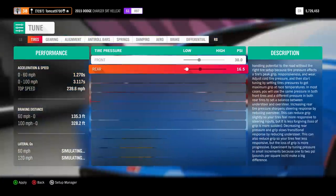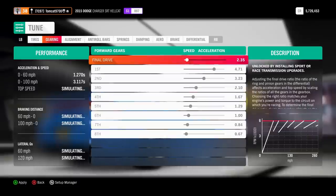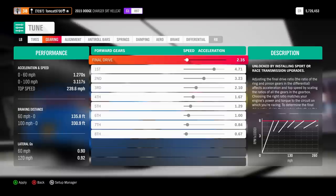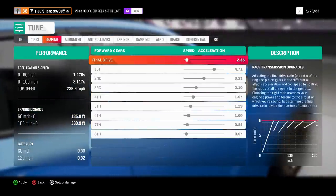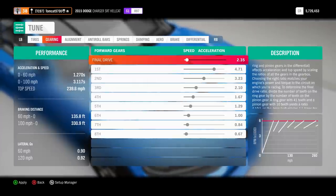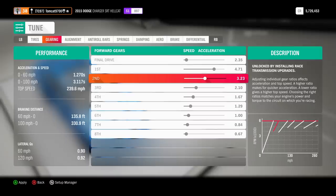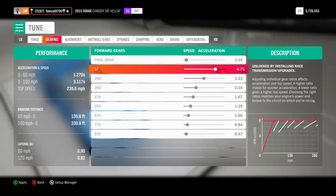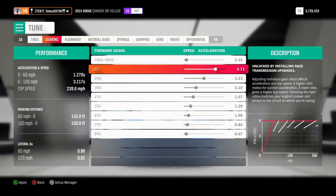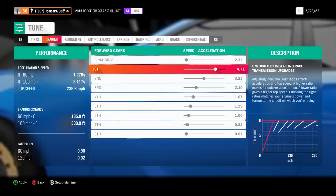Now it claims 1.2 seconds, so we're going to have to go and try that launch again. Here's my gearing — the gearing is key because my actual final drive is like a 2.35, it's super long. However, my second gear I made just a little bit shorter, and I left first gear alone because I never use it. First gear is basically pointless with this setup — I just use second gear to take care of everything.